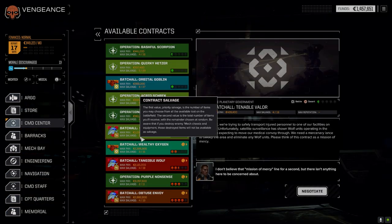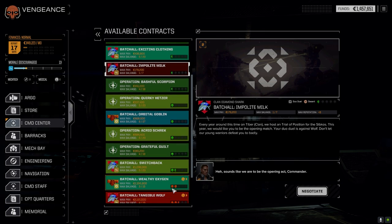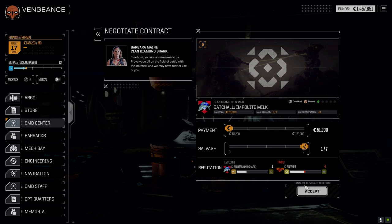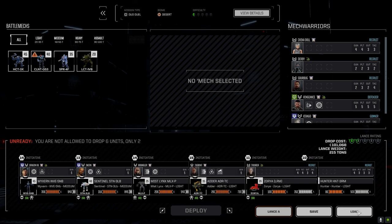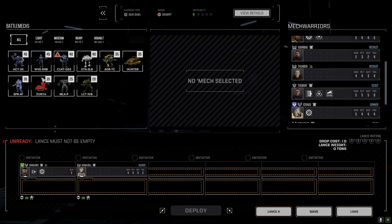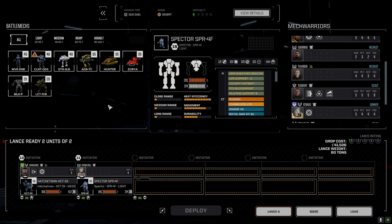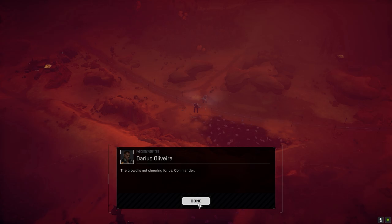As long as we keep pulling these half-skull missions we're not going to get very much XP and it's going to take forever to rank our pilots up. It's nice that we get those assassinate missions we can pull off with the Royals. Let's go ahead and take this mission and go full salvage because we can make our financial report. Let's load up our pilots and do this.